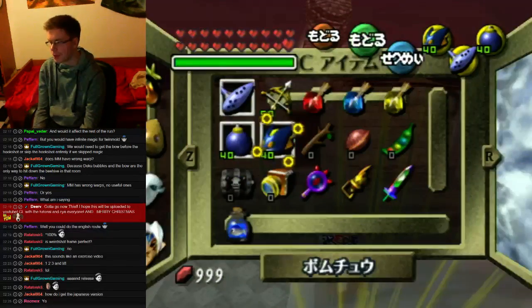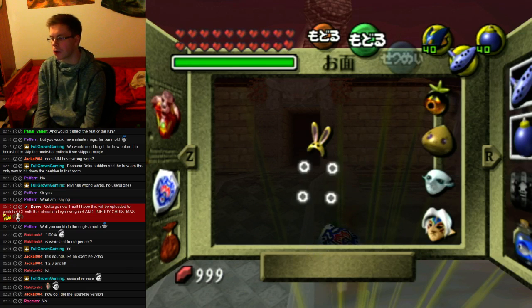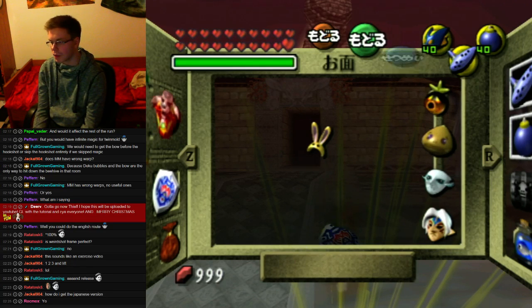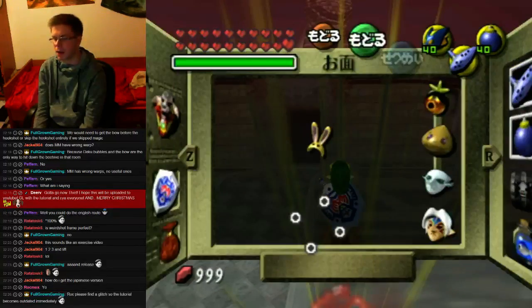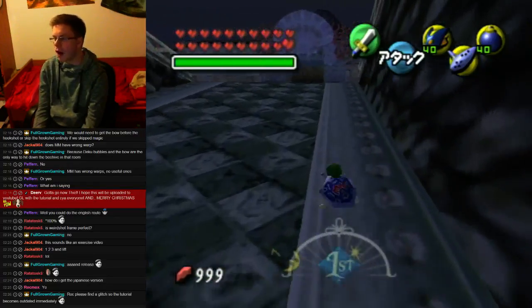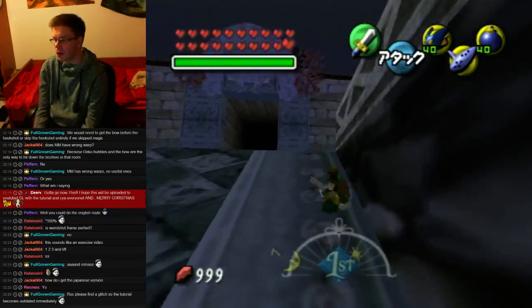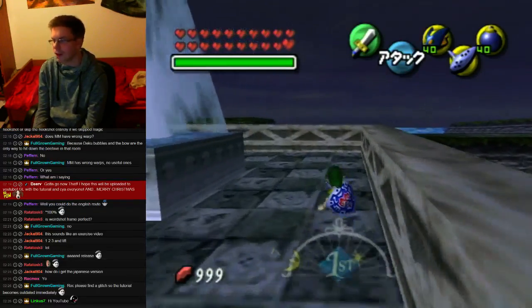Buffer until you have that frame. If you're not sure because you're hovering, a good visual cue is once Link puts the shield back on his back. Now just a backflip input and release everything. Everything just doesn't work today — I wanted to show off ISG at the beginning and it just did not work.